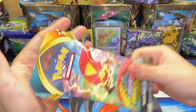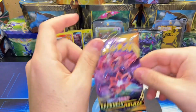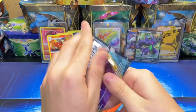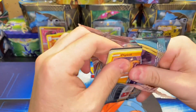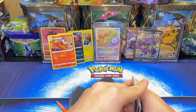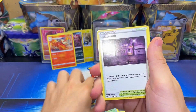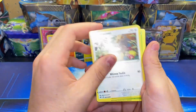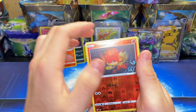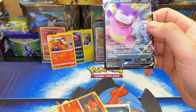This is our last pack. Hopefully we can get something out of this last pack of Darkness Ablaze. Four to the front. We have a Darkness Energy, Lairon, Stantler, Spiked Munch, Diglett, Slovak, Shelmer, Panthor, Teddiursa, Pansage for the reverse, and a Galarian Slowbro regular rare.